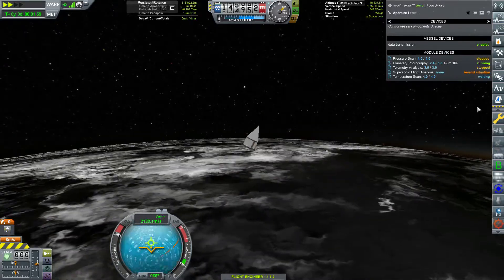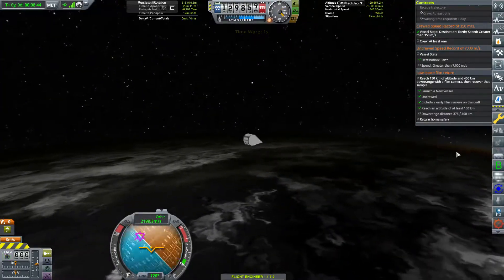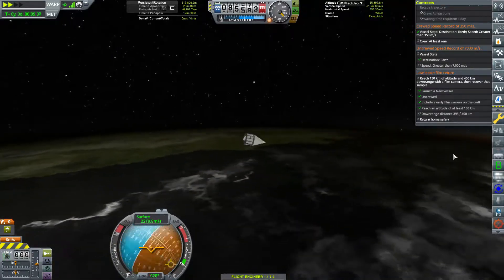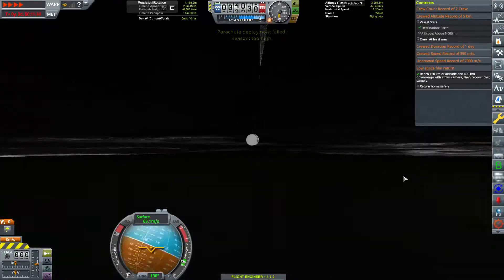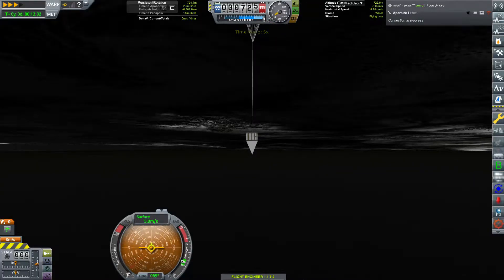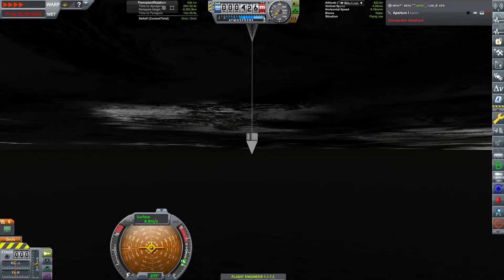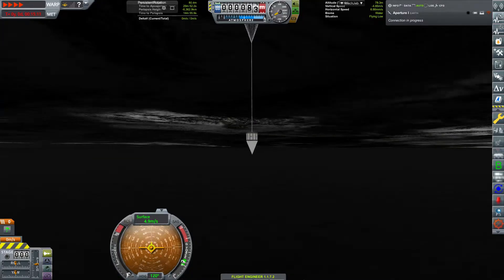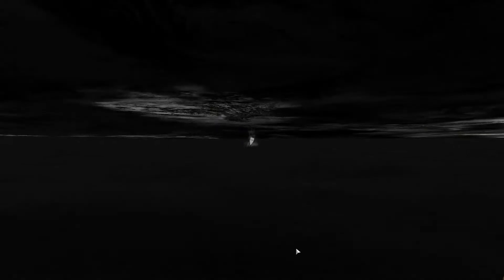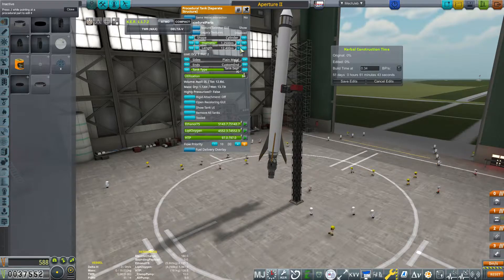Another thing you need to start looking towards early in the game is getting ready to do your first launch pad upgrade. For those of you doing RSS/RO with RP-1, the way the launch pad works compared to stock - with Kerbal Construction and stuff - is you can build multiple launch pads. The bigger the launch pad you build, the more weight it can handle. The VAB doesn't have that restriction - it's purely based off the launch pad. Upgrading the VAB just allows you to build multiple rockets at one time.